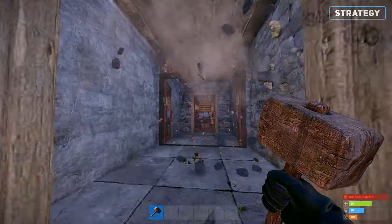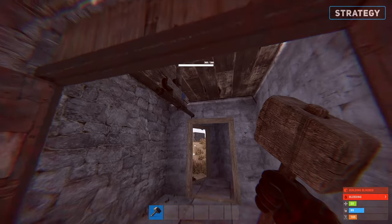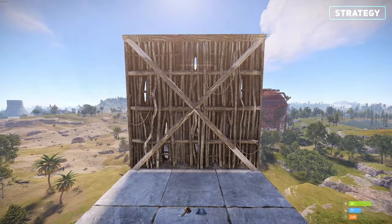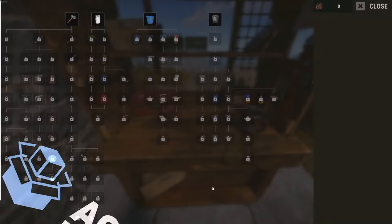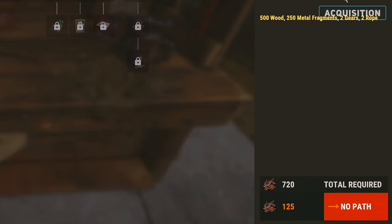Additionally, when placing, try to avoid putting the shotgun traps on ceilings, as they'll likely miss a lot of their shots, allowing the enemy to crouch under and get inside. They can also shoot through twig building blocks, so you can use this to hide the trap from the line of sight. The shotgun trap is crafted at a level 1 workbench, costing a total of 720 scrap for the tech tree.